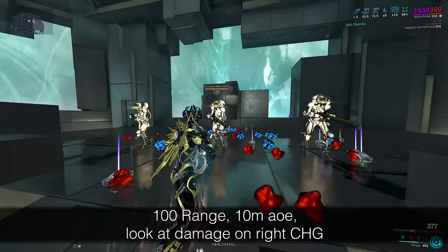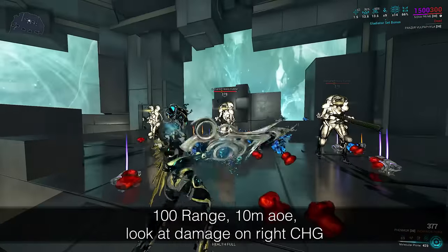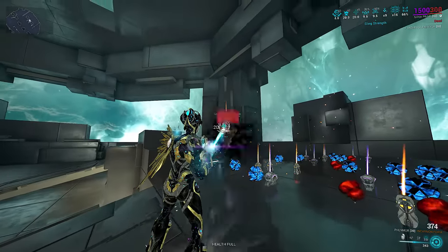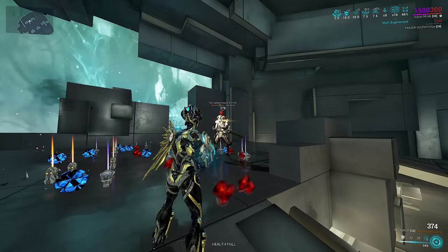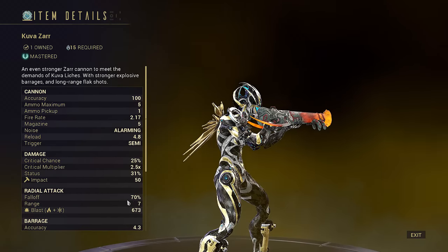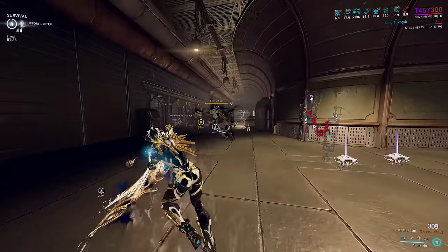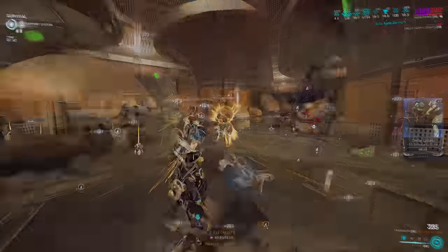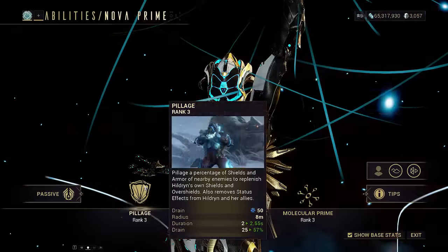Although not listed on the wiki, we tested and confirmed that Molecular Prime explosions appear to have 60% fall off at their edge. This is actually not a big loss — in comparison, popular AOE weapons such as Bramma or Zarr lose 80–90% at their edge. While Molecular Prime tanks through walls, the explosions also go through walls.